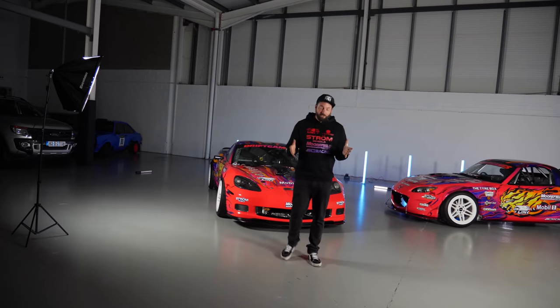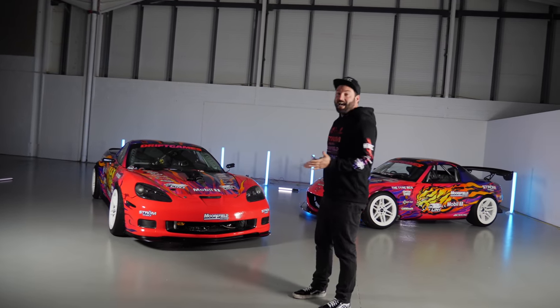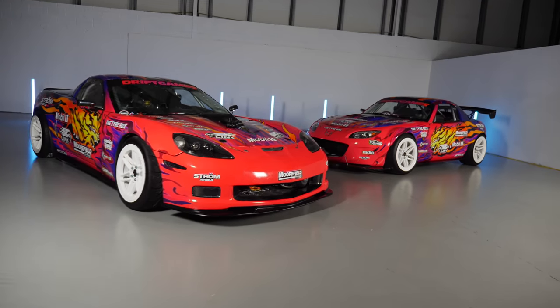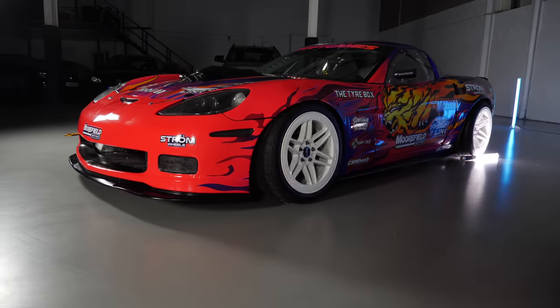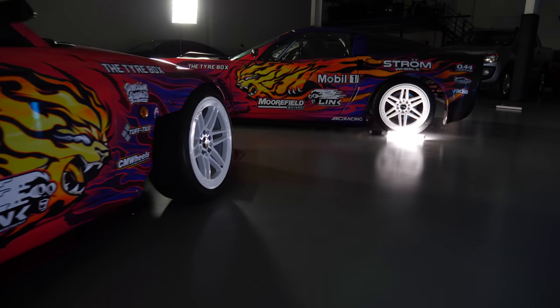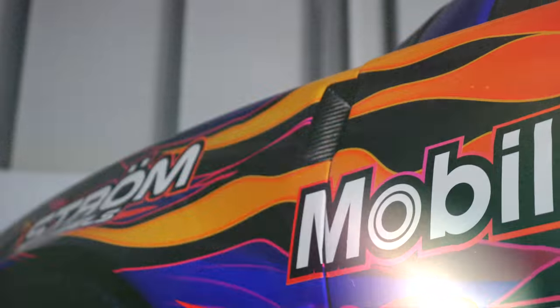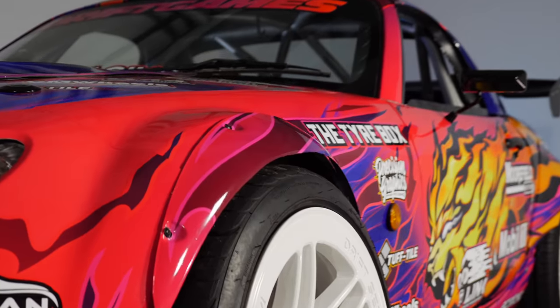Alright guys, here they are — our 2022 livery reveals. They look a lot more crazy, wild, and bananas than the look we had last year. Last year was all about stealthy dark — my car was fully carbon — but this year we wanted to go wild. We definitely didn't want the cars to be ignored on the grid, and I think we've pulled it off. They look absolutely sensational.